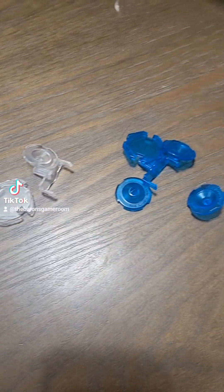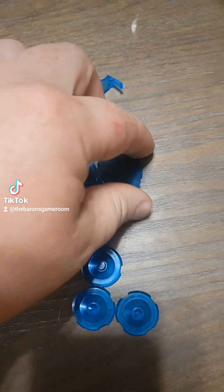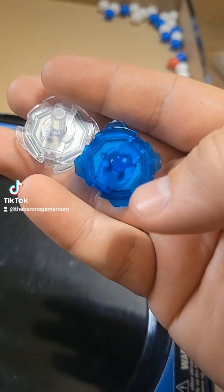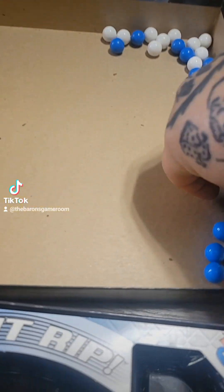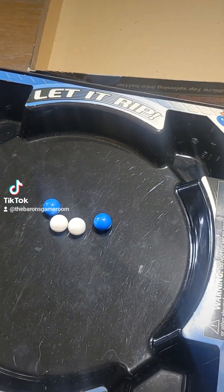The first thing players need to do is build a little top to fight with. Interestingly enough, there are actually a few different varieties in all the little bits and pieces you can use in this game to sort of control how your top plays. Once each player has their little Beyblade tops built up, you're then going to place two of each color's little power cores — two white and two blue — and let's get ready to start the game.